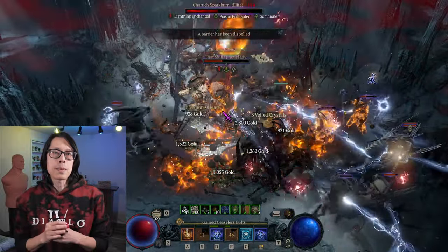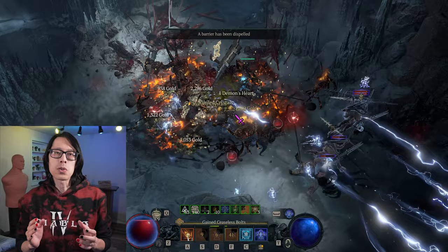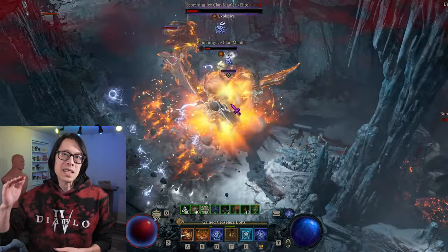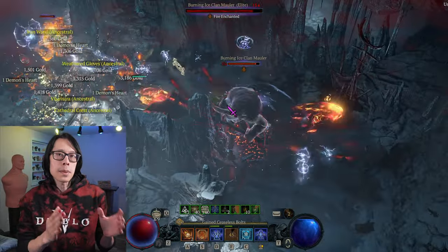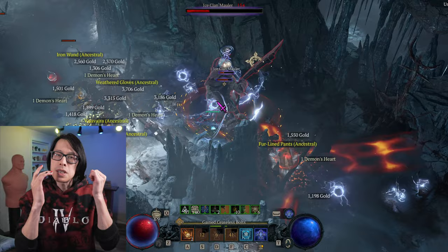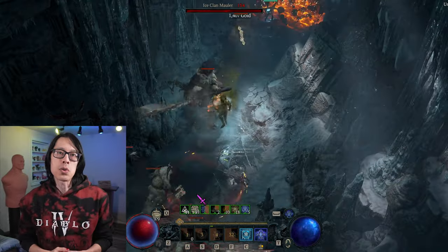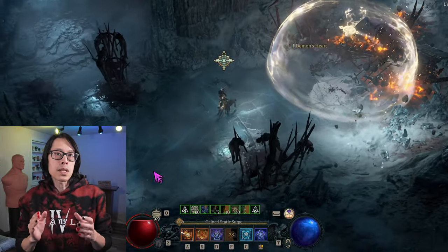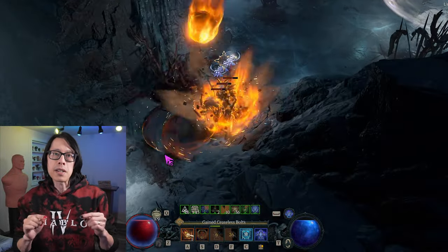Chain Lightning is still my recommended starter build for new Sorcerer characters, and it remains effective in Nightmare Dungeons up to tier 60s. But due to the limited targeting of each bounce, Chain Lightning starts to lose its punch in more difficult content. Switch to the Charged Bolt Sorcerer build to push all the way up to tier 100 Nightmare Dungeons once you get the required gear mentioned in this video.